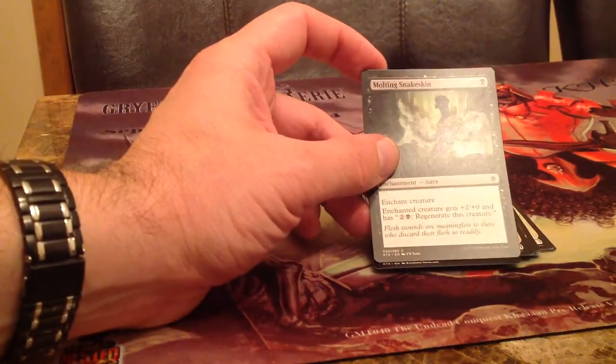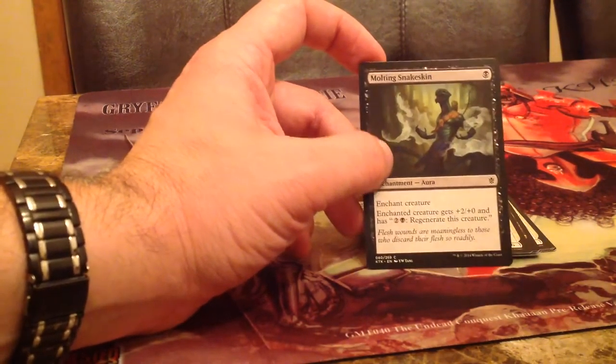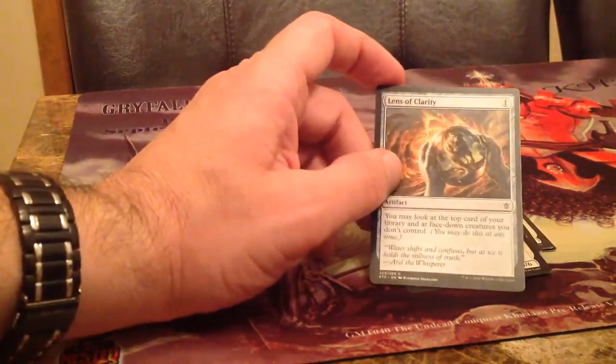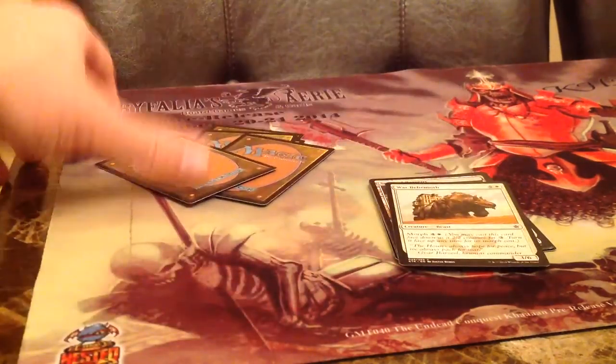We've got Molting Snakeskin — it's an enchant creature, so unless it's like Rancor or a Bestow mechanic, I'm not really excited about those. Lens of Clarity lets you look at the top card of your library and face-down creatures. Not really that hot.